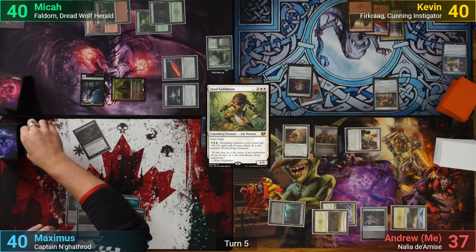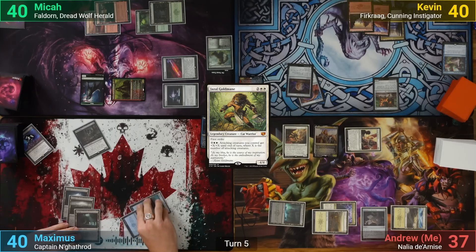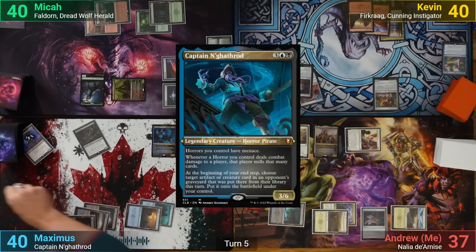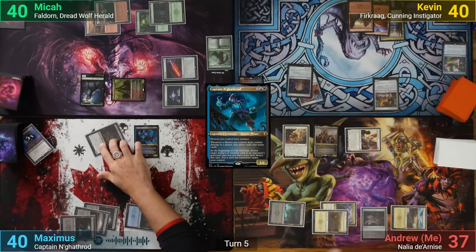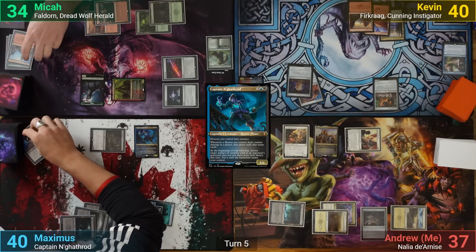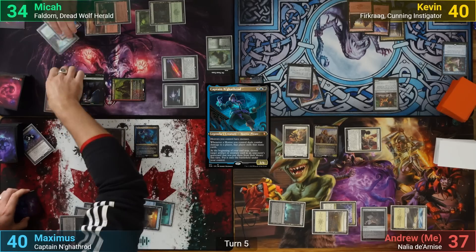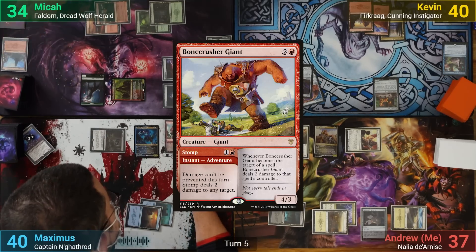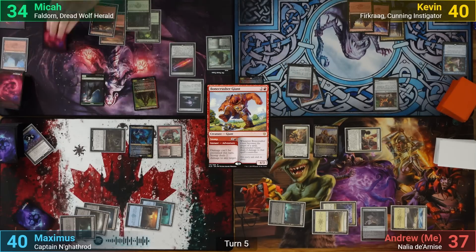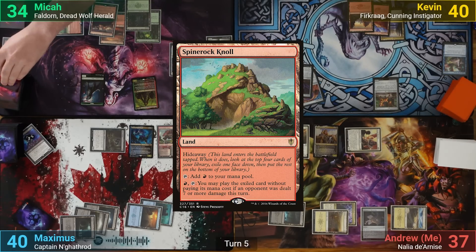On his upkeep, Maximus removes a time counter, then plays a Swamp for turn and casts his commander, Captain N'ghathrod. As his horrors now have menace, he decides to go at Mika for 3, and upon connecting, Mika gets milled for 3. This downticks the Nihilith by 3 more suspend counters, and at the end of the turn the Captain triggers and brings back a Bonecrusher Giant. Mika untaps and draws, plays a tapped Spinerock Knoll, hiding away one of his top 4 cards, and just passes after that.